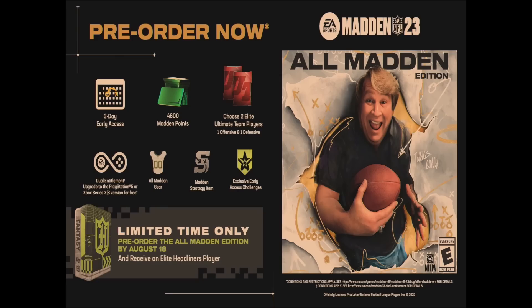If you pre-ordered the All Madden edition by around July 22nd, you get an All Madden edition player — you can choose Micah, Barry Sanders, Cam Chancellor, or Cooper Cup. You also get to choose two elite Ultimate Team players, 4600 Madden Points, and exclusive early access challenges. Knowing how many free players you're getting is really key when it comes to what to do first.